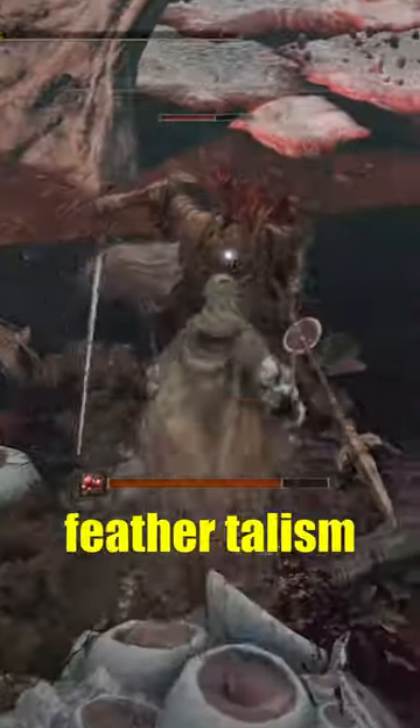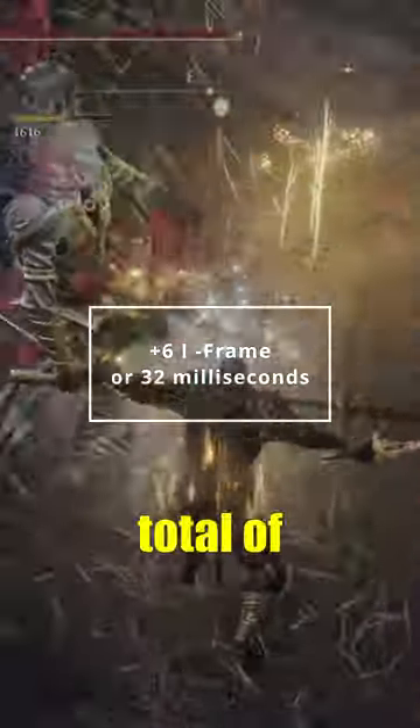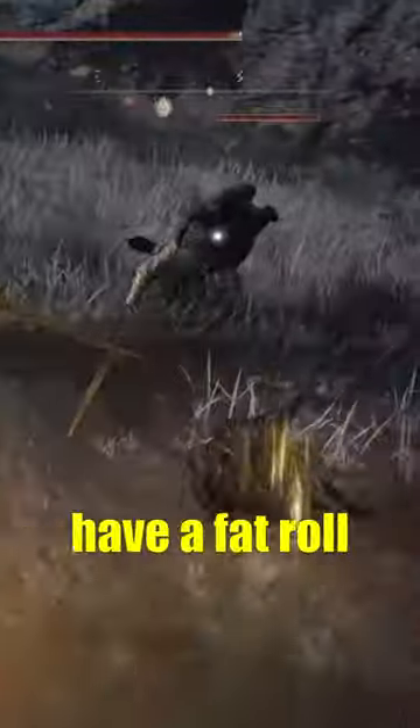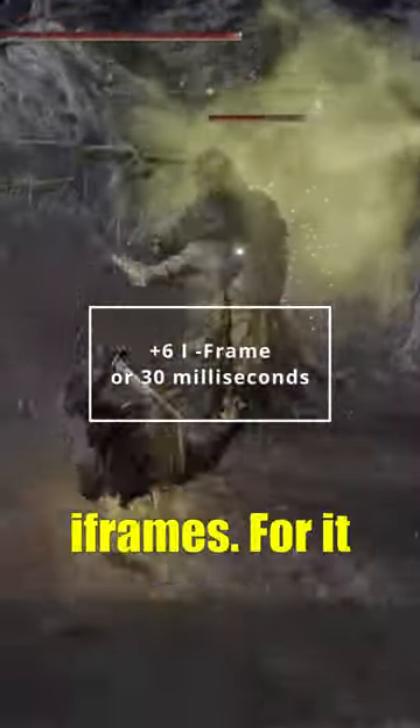At its current state, the Crucible Feather Talisman will give you plus six iframes, equaling 32 milliseconds in total of invincibility. However, even though the same amount of iframes is applied when you have a fat roll, you'll only receive 30 total milliseconds of invincibility from your iframes.